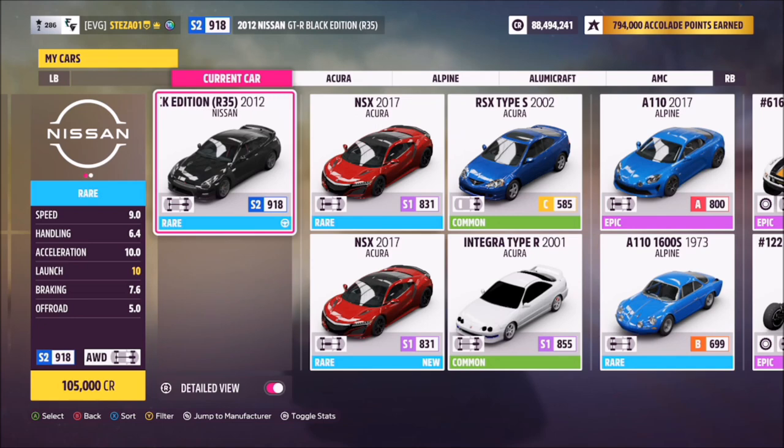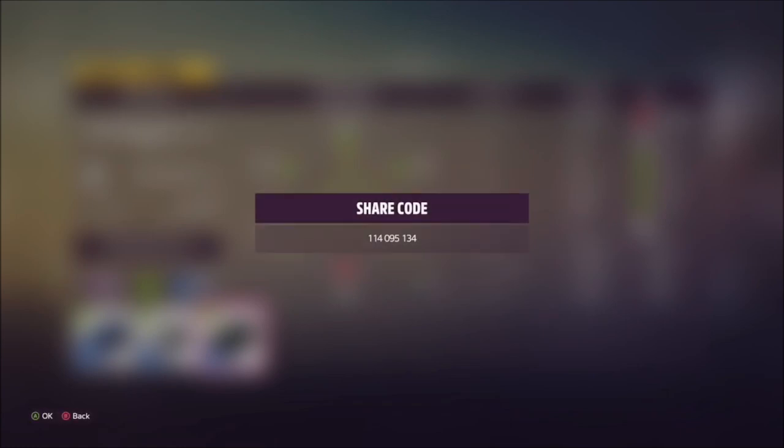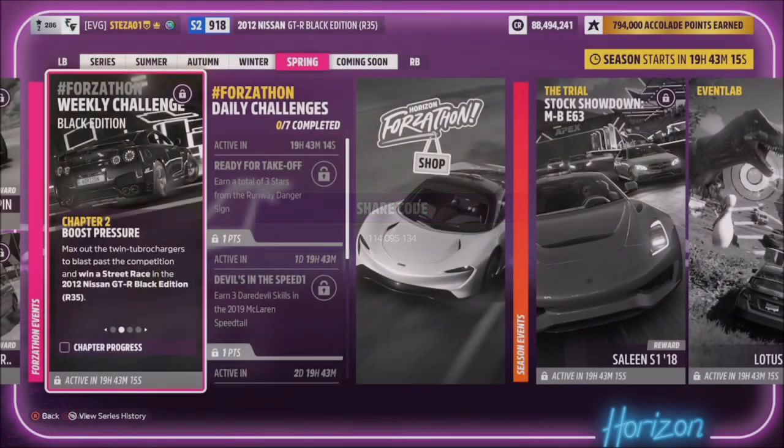This is the 2012 Nissan GTR Black Edition, which will set you back 105,000 credits from the auto show, or you can potentially pick one up cheaper in the auction house. I've also created a tune for you guys to use — it's called Forzathon, share code is 114095134, and hopefully that should help you out with the challenges a little bit.